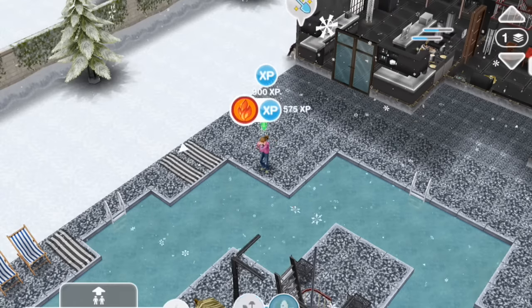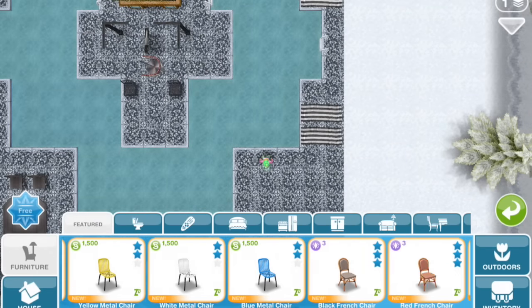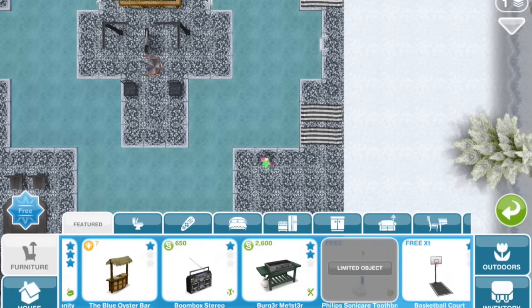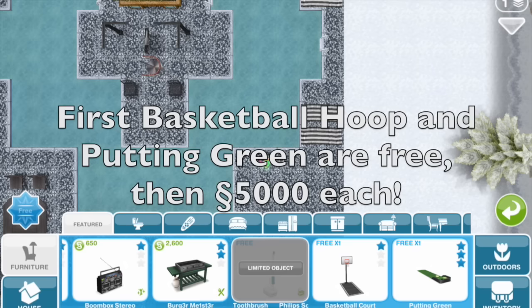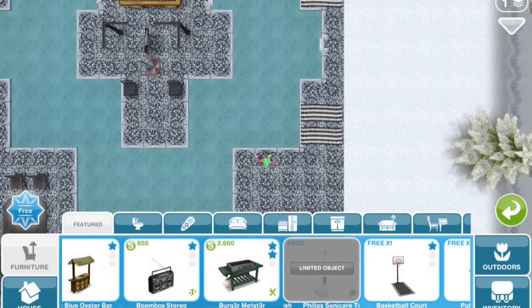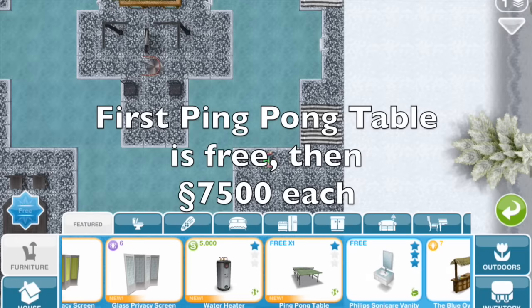You can find these new items in the home store. If we go into the home store, check the featured tab highlighted here, and scroll towards the back, you'll see we've got the basketball court free, the putting green free, and the ping pong table free.